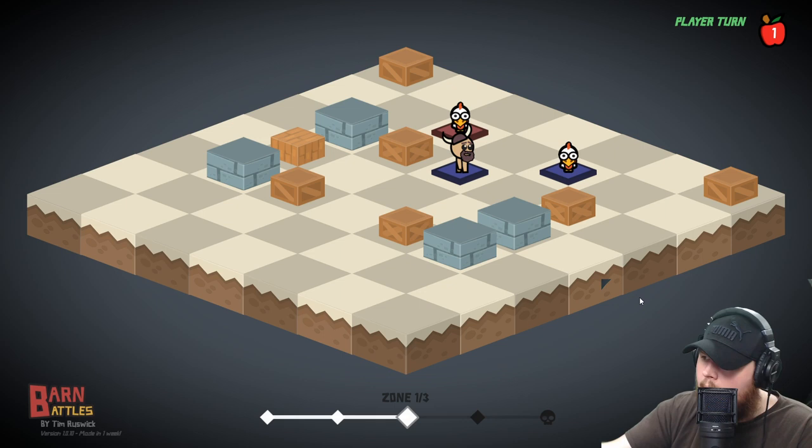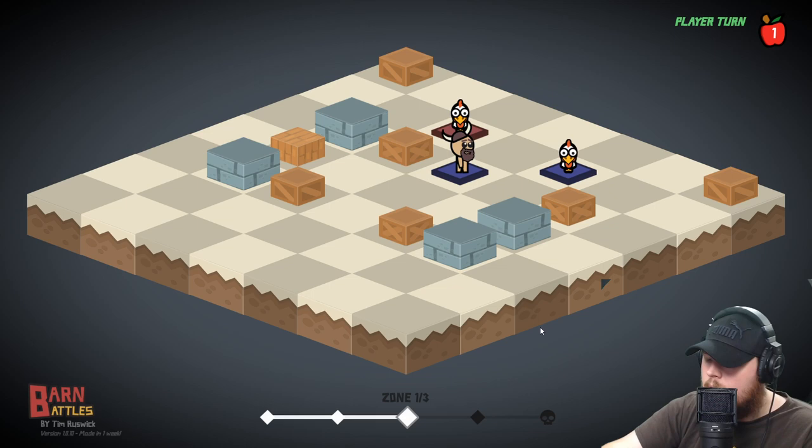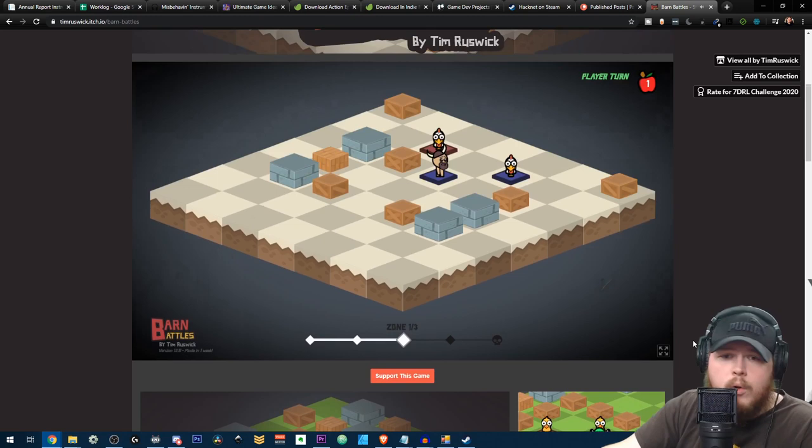After doing this, I'm actually considering making this game into a Steam game, because I really like this refined tactics style. Obviously it needs a little more, but there are three zones with different environments — like a grass zone and all this different stuff. There's a boss at the end of each zone which has a big beefy dude. But everything is capturable, including the bosses. You can capture it all.